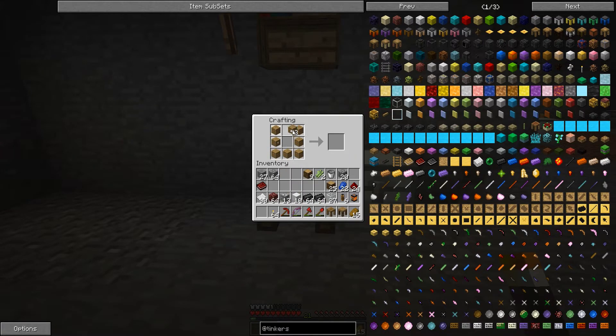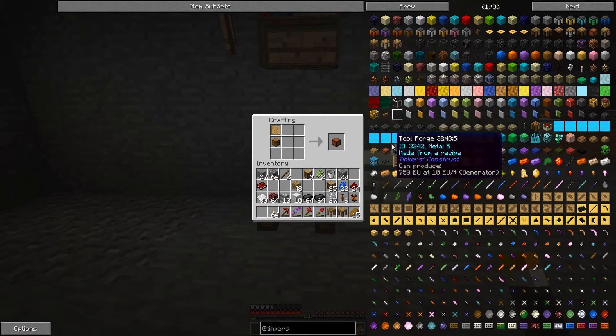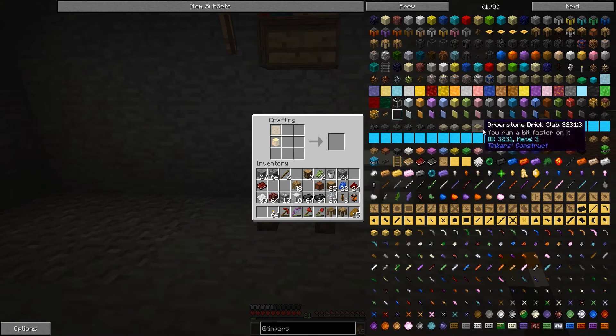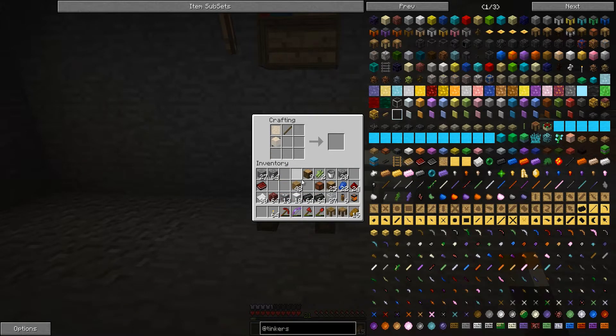To make the pattern chest we need some sticks and another blank pattern. Now we should be able to make our pattern chest — yes, we can. Next, the last thing we need: we probably do need a stencil table, so we are going to make one. Pretty sure we need one. And then for the last thing, we need a tool forge.